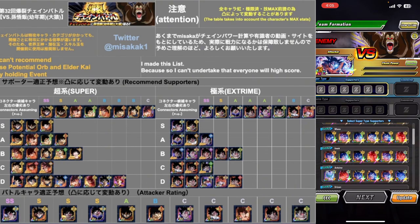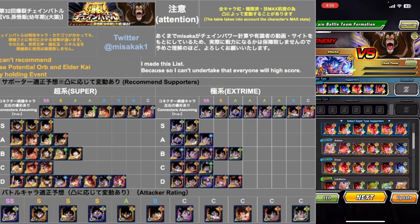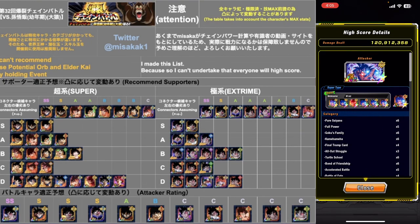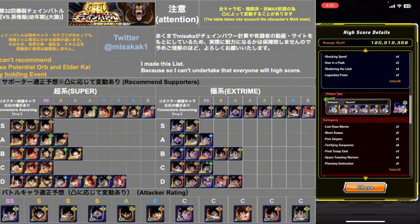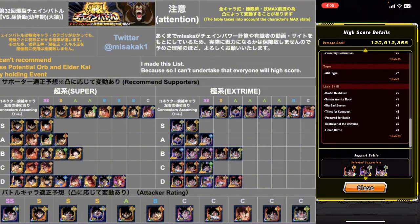Is there anyone else? We'll use this guy. I'm trying to get LR Kaioken Goku as my supporter, because if we go to ranking, I had a really good setup with this guy, and his extreme class setup was also really, really good.